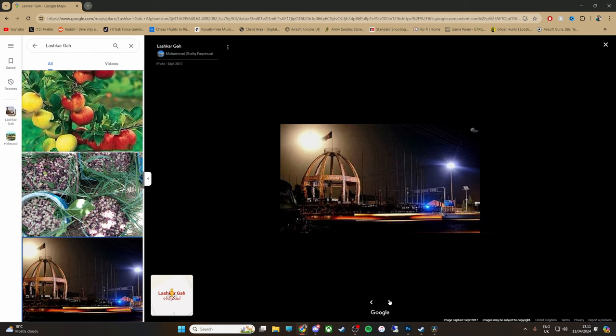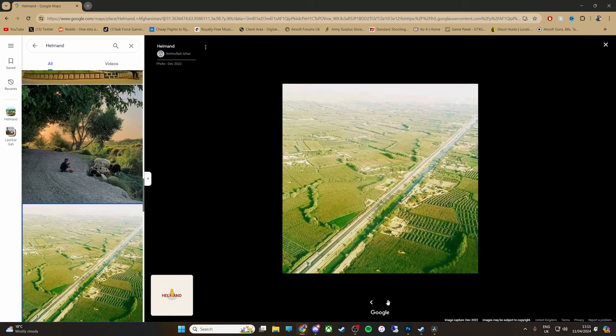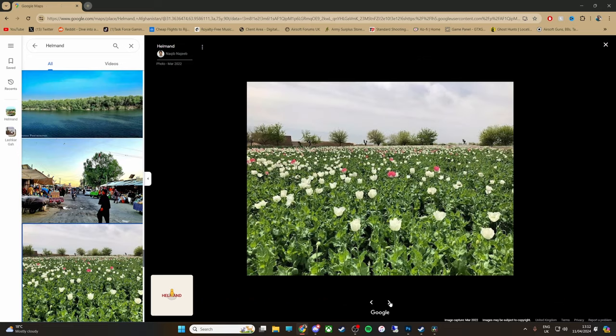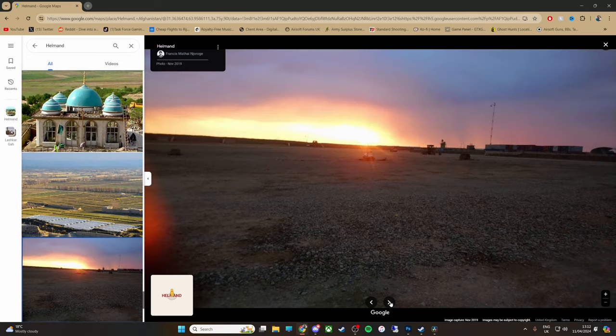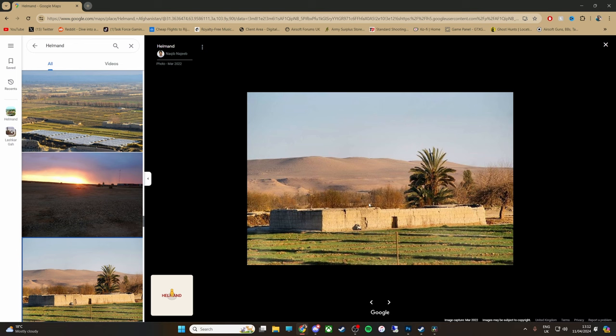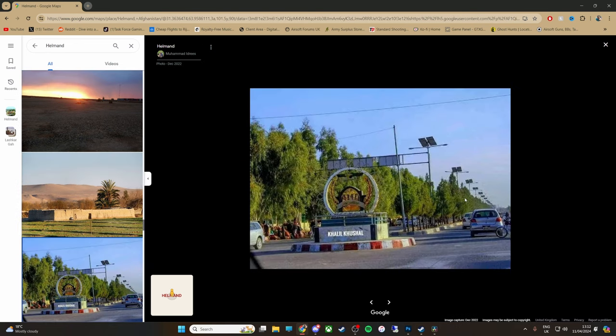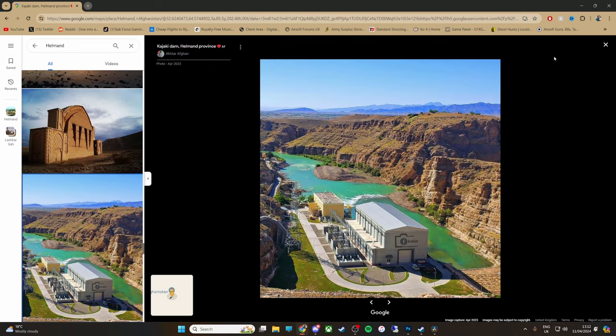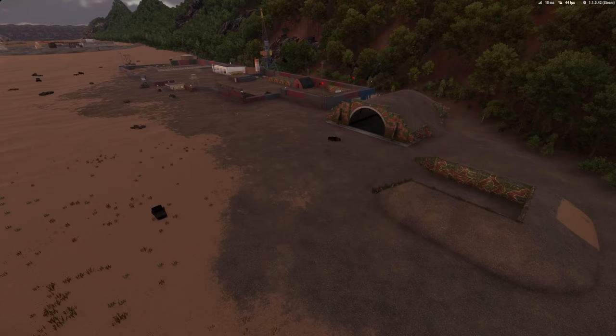We made it as flat as possible, but it needed the odd hill. Helmand is a lot of this - a lot of fields. You've got two main roads, market towns, poppy fields. This is what we were going with - a lot of sand. As you can see, you've got roads and infrastructure, rivers, trees, some hills - we've done our best in that regard.